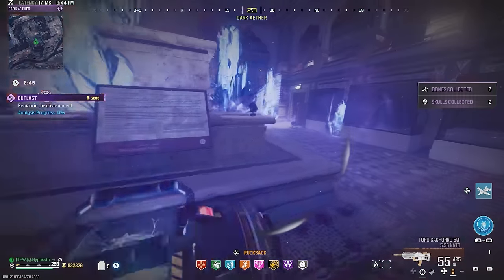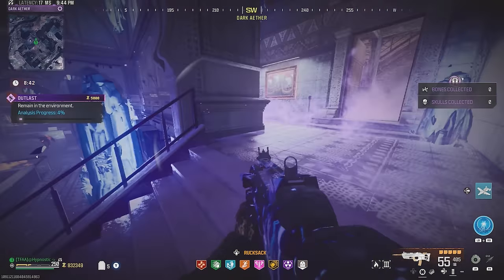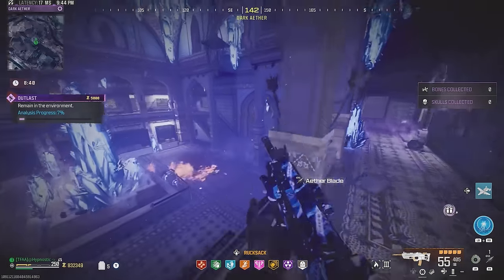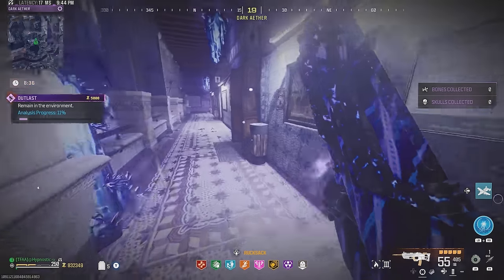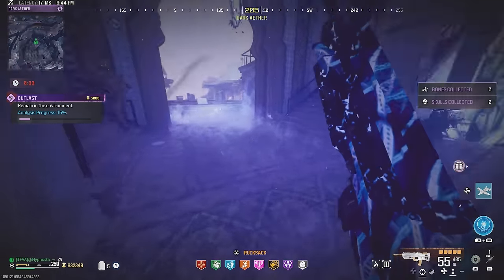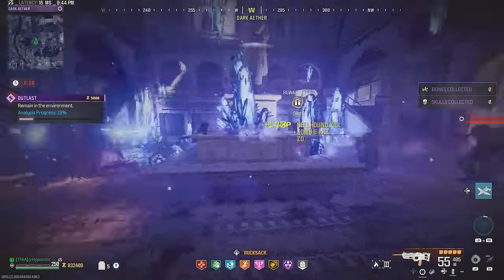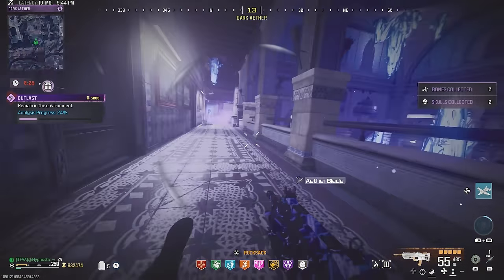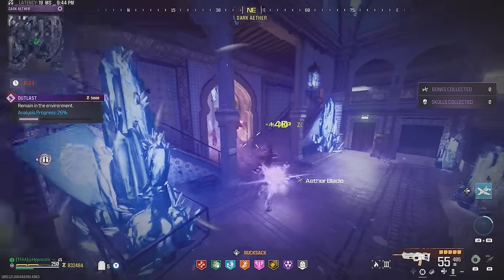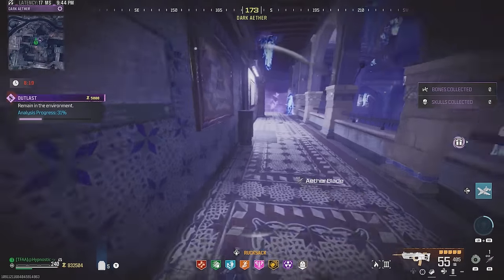Run through this door, take a left in the building, and this is where you find the P&D — get it activated and stay in this room, there's really not much to it. If you have extra Kazimirs be sure to use those, they're definitely going to help. The energy mine field upgrade also helps out because there's a ton of zombies that spawn during this contract and it's going to get a bunch of kills for you. Keep running in circles, stay alive.